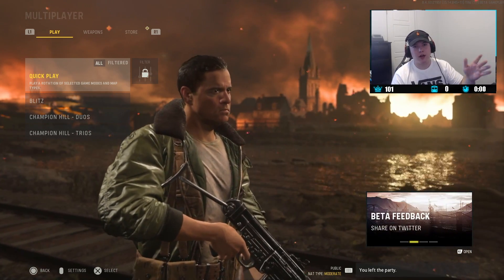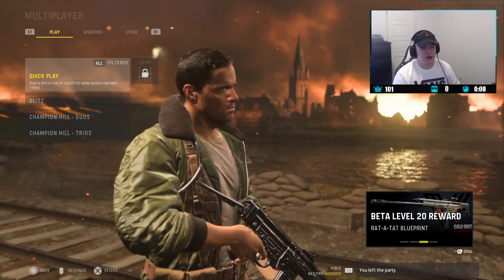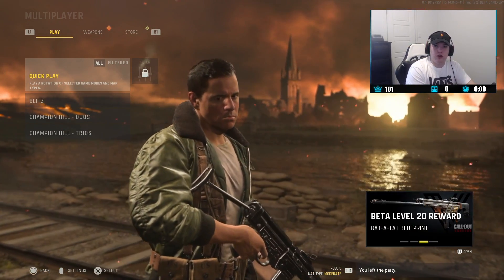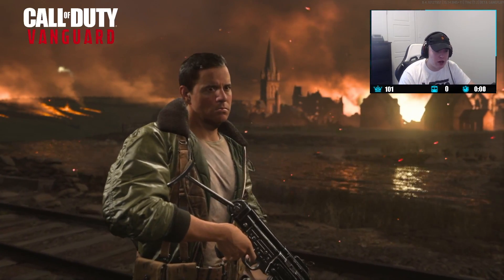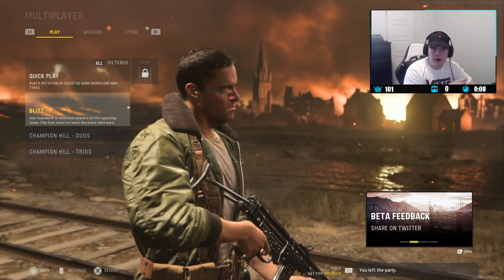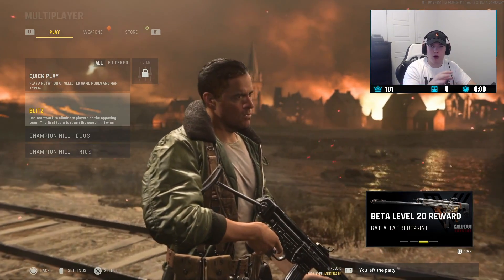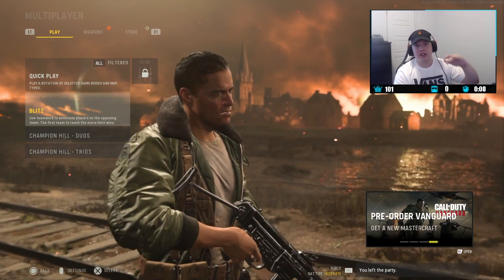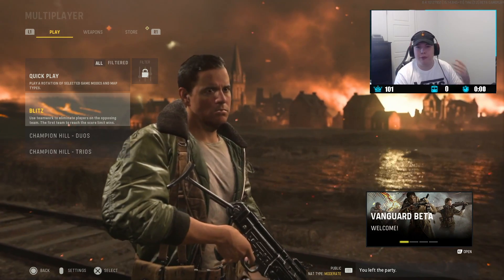Once the lobby fills up, you back out the second split-screen account and that opens a spot for your main account to join automatically. With the single-bot method, sometimes the lobby fills up before you can join — that happens a lot and makes it slower. With a spare controller and split screen, that's the best way to do it. This will be the same method when the full game comes out, just like Cold War. If anything changes, I'll leave a comment in the description and comments section.